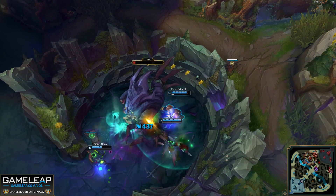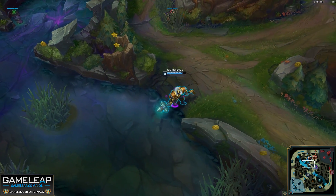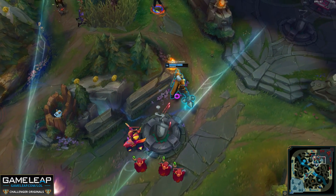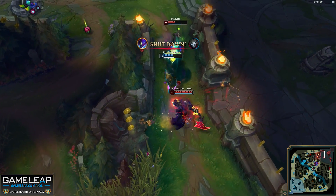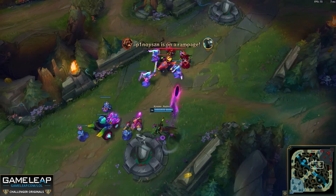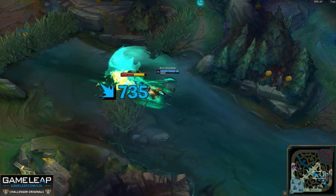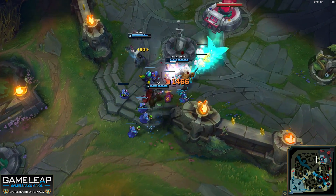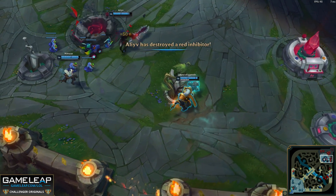If you do choose to make this play, make sure you have a pink ward, because the baron pit may be warded. Once you finish baron, look to siege, as it's pretty hard to break a Mordekaiser siege. Divers don't work well into Mordekaiser because he can just ult the diver and 1v1 them, so pretty much his only weakness at this stage of the game is poke. If you're not able to close the game out with baron, then just split push, sit in the side lane, force people to come to you, and try to kill them 1v2 — this is something Mordekaiser specializes in with his ultimate, so definitely look for it in games that go late.